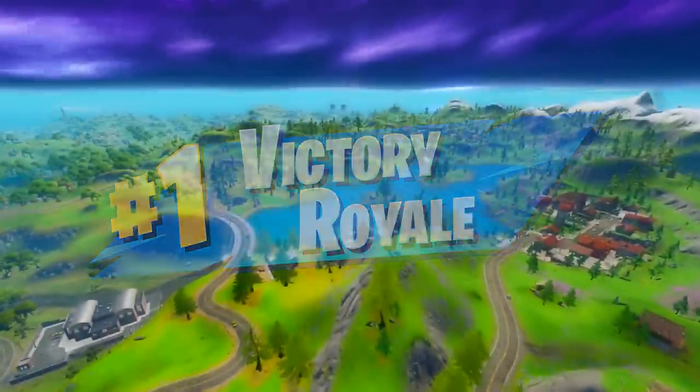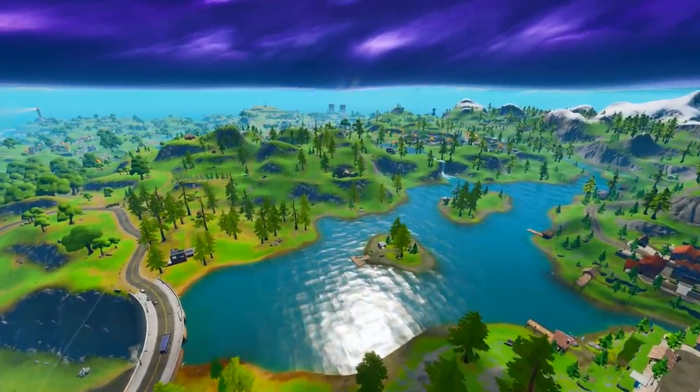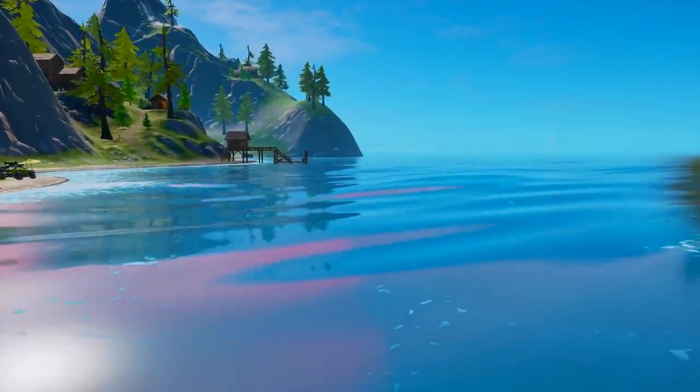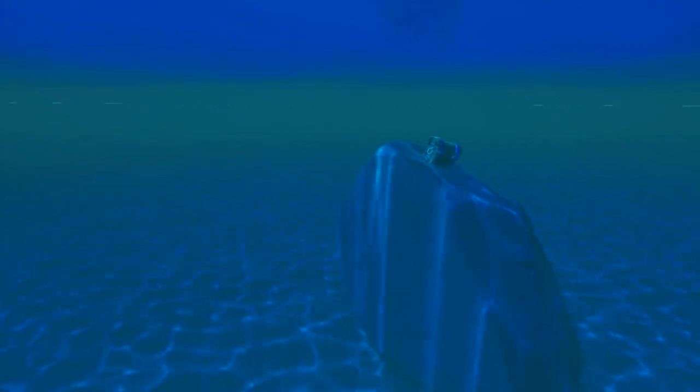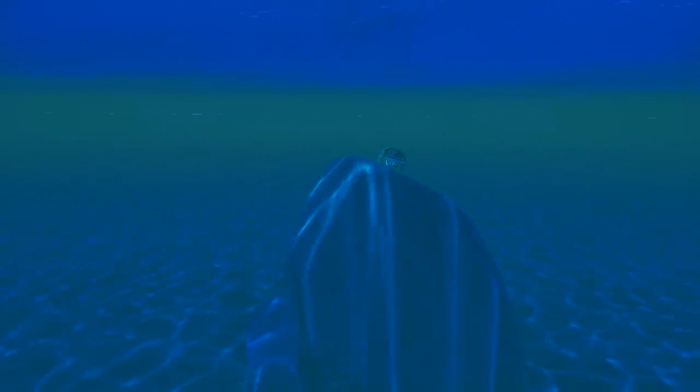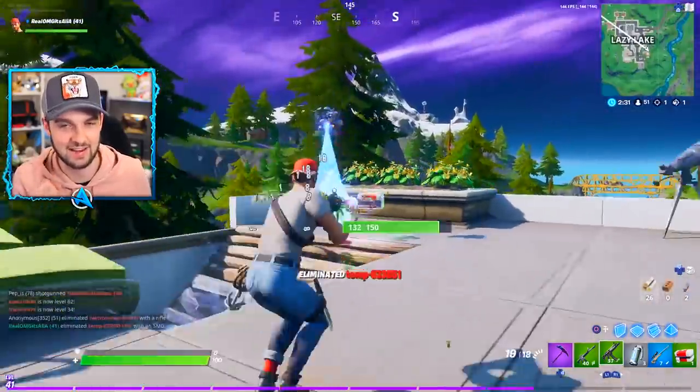Secret chests! We all love them when you discover those locations that no one else knows, to get yourself a load of awesome loot and hopefully get yourself a Victory Royale. With the vastness of the Fortnite Chapter 2 map, there are chests spanning from one corner to the other. But a recent chest was discovered that literally lives underwater and is physically unopenable. However, there is a way to get that chest open, which I will be showing you in this video.